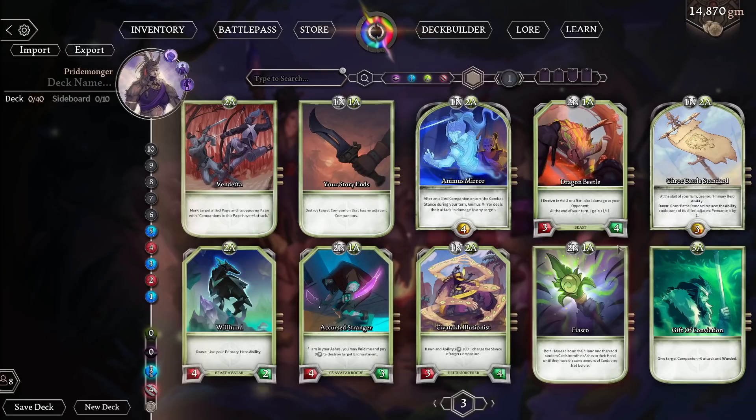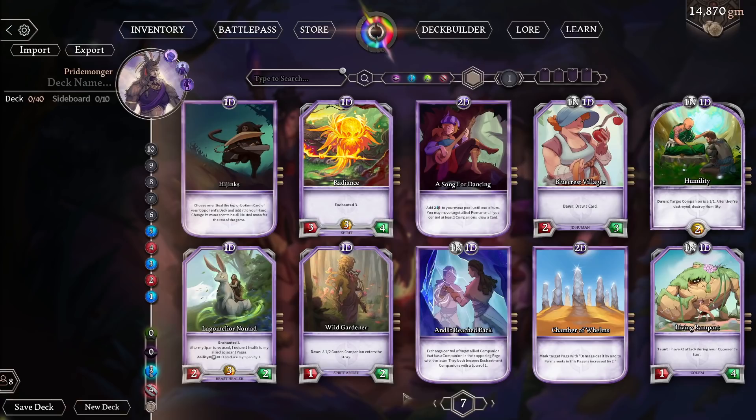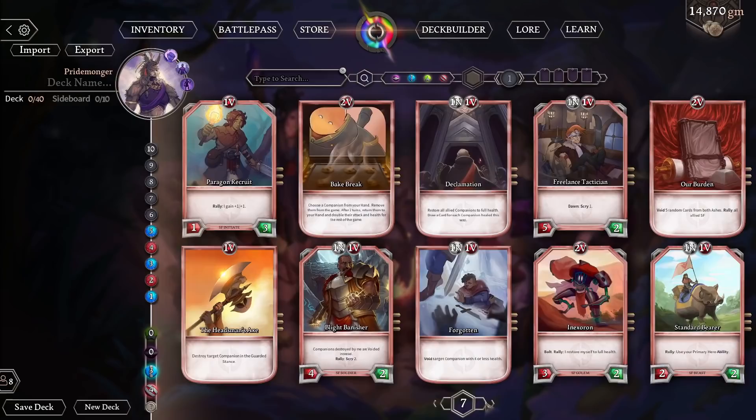The same is true for all cards. For example, 'A Song for Dancing' requires two devotion mana to be played. This is where it gets a little awkward with our hero — if I want to play A Song for Dancing, I can't, because if you look at our hero's mana pool, she doesn't have access to any purple mana, she doesn't have access to devotion mana. So let's undo this filter again, and now we can see all of the cards available for our hero.